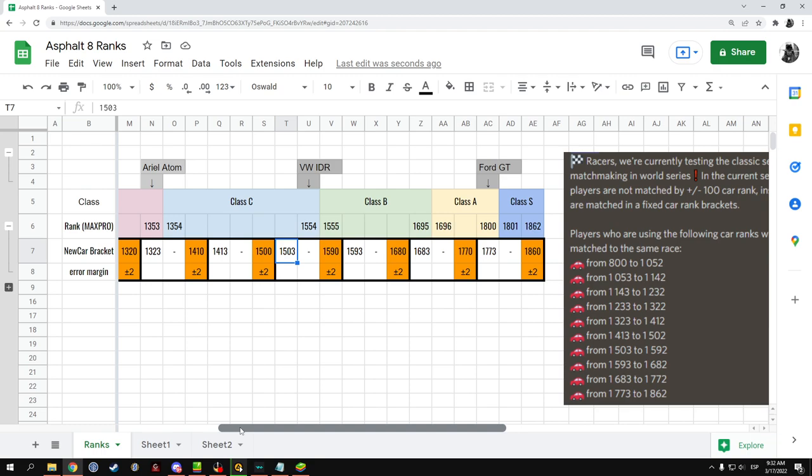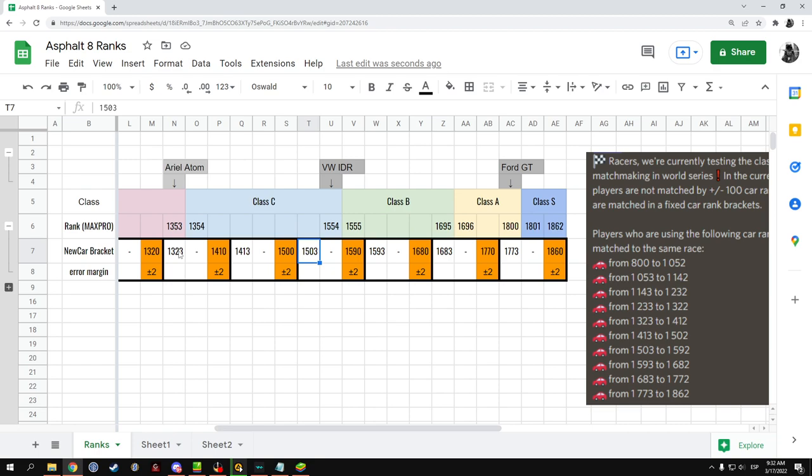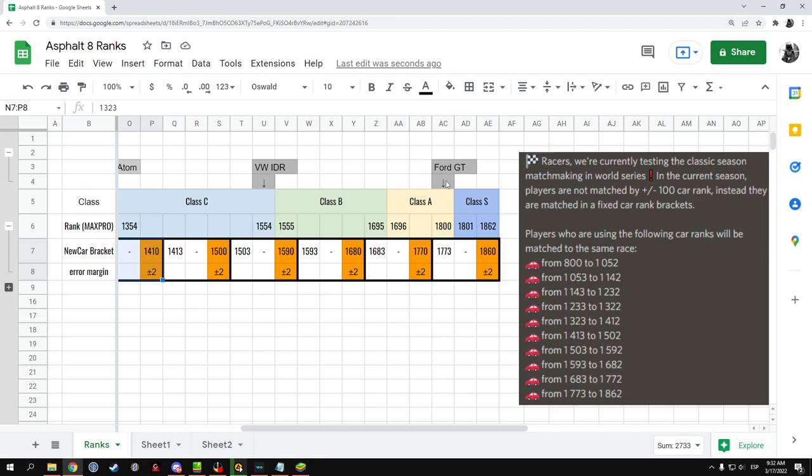Same thing happened with the Ariel Atom, where at a rank of 1353, it was sort of in the middle-low section of the bracket that starts at 1323 and ends at 1412. So that car was matched against considerably stronger cars. I bring all of this because of the case of the Ford GT. Once Gameloft introduced this new multiplayer system, at a rank of 1800, it fell into the bracket that started at 1773 and ends at 1862 — basically the King of Class A versus the King of Class S, which is a straight-up class ahead. So this car was being matched against way stronger cars, and the matches were very unfair — it was an absolute underdog in this bracket.